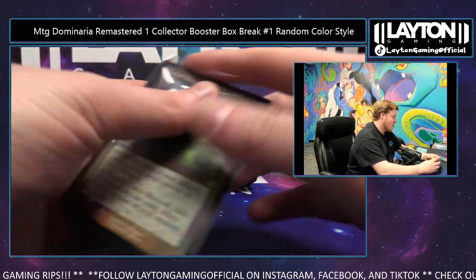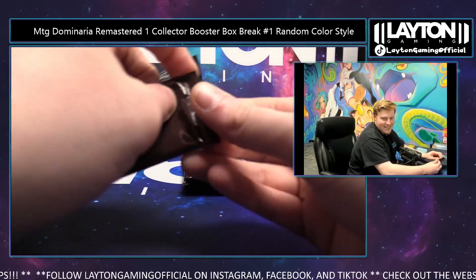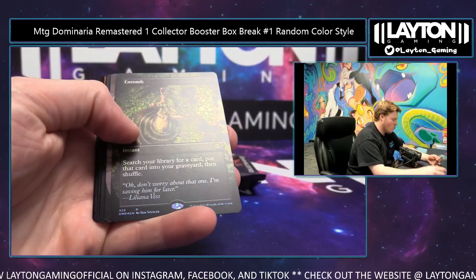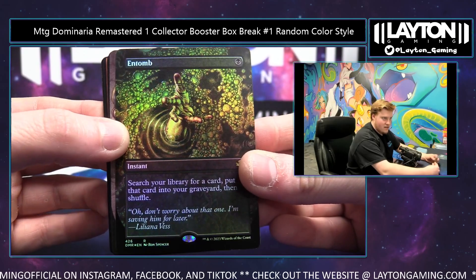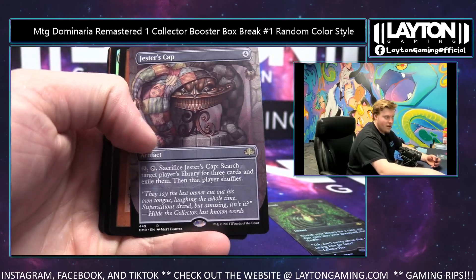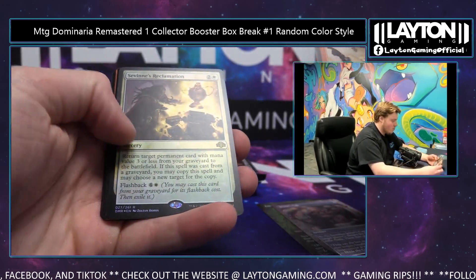Four more packs. Yeah Stefan, this is going well — love to see it. A foil borderless Entomb — congrats Nick, nice hit. Jester's Cap artifact. Retro, yep — Joshua, yep. Siege Gang Commander, Reclamation. Force of Will is amazing, so good. Three to go.